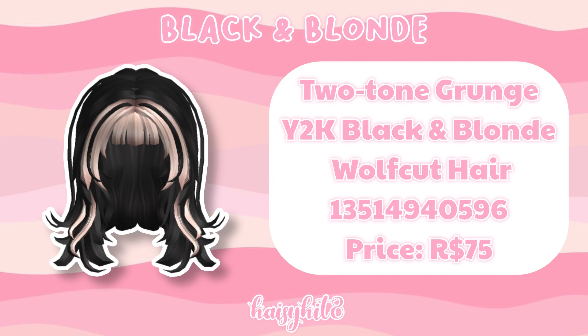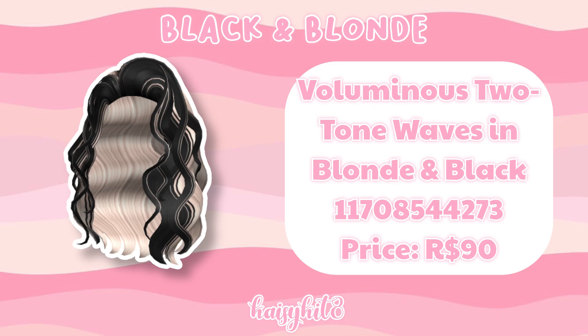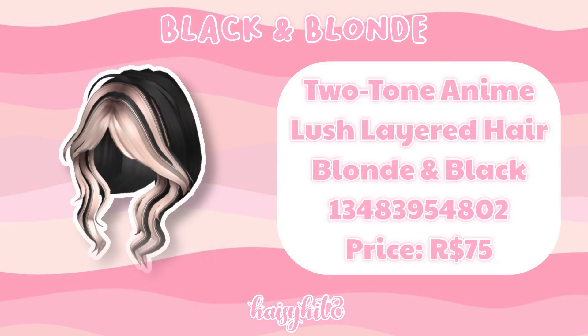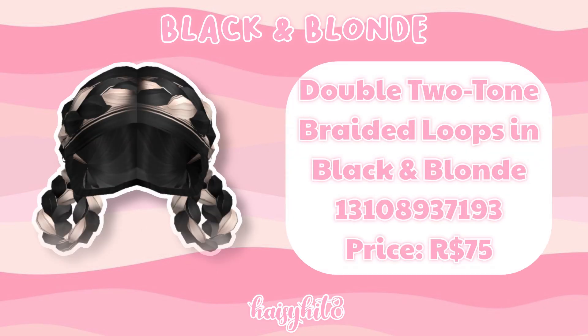The code for this fluffy messy bun is 13514940596 and it's 75 Robux. The code for this fluffy messy bun is 13515124709 and it's 75 Robux. The code for this voluminous waves hairstyle is 11708544273 and it's 90 Robux. The code for this anime lush layered hairstyle is 13483954802 and it's 75 Robux. The code for this aesthetic two-tone low bun is 9513464939 and it's 90 Robux. The code for these double braided loops in black and blonde is 13108937193 and it's 75 Robux.